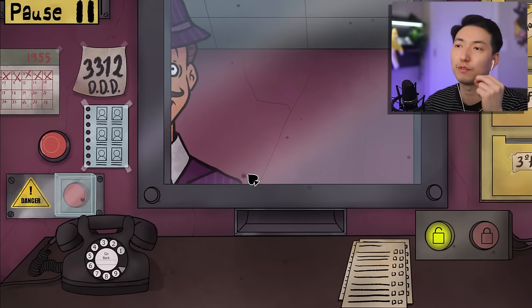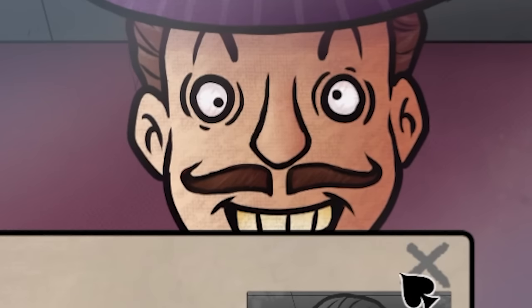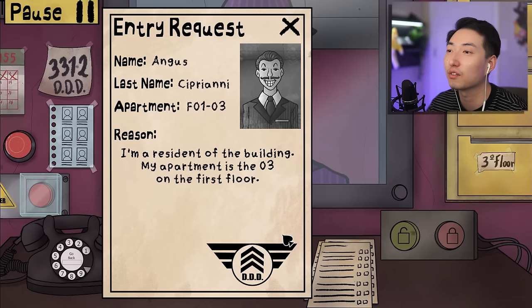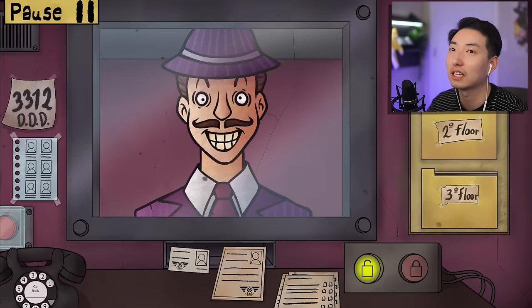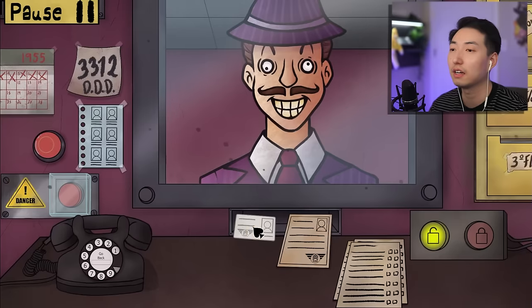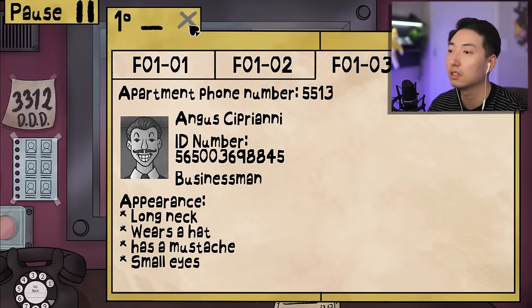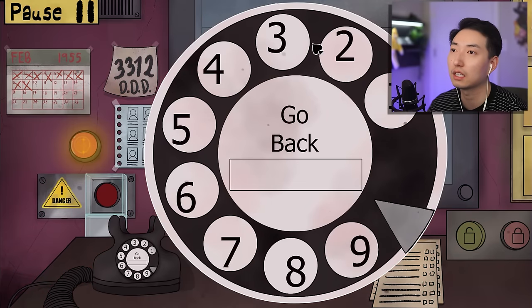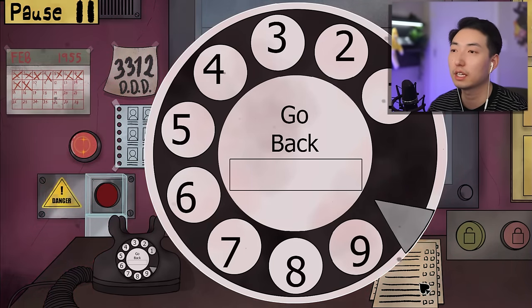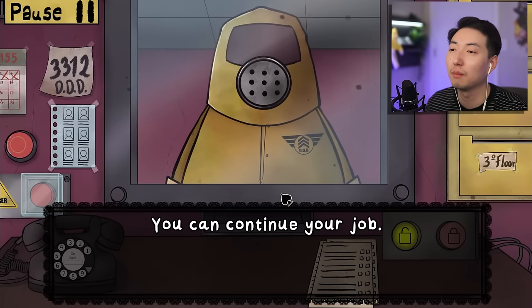Even one small detail can mess everything up. If I let a doppelganger in, they're definitely just going to walk right past. Look at this guy's eyes - I don't know, he's definitely a doppelganger. His ID might be perfect but look at those eyes - he's really sketchy. It's Cipriani again! This is the entry request - I can't let him in. Businessman, long neck, wears a hat, small eyes - his eyes are definitely different. Pressing the emergency button - cleaning protocol skipped, done.